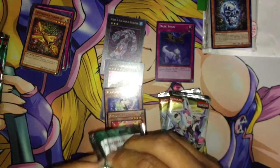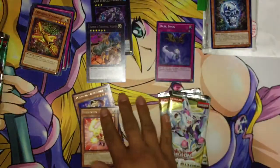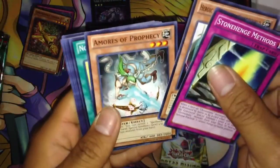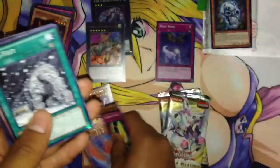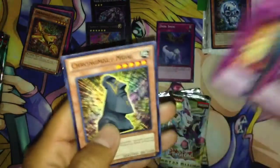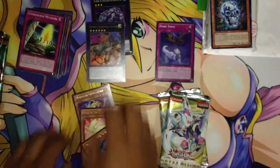And last pack of Return of Duel. Sorry for that glare, guys — try to get that out of the way. Stonehenge Methods, Heroic Challenger Sword Shield, Amor's Prophecy, Noble Arms Gallatin — pretty good card for Noble Knights. Got a Rare ZW Phoenix Bow, Cold Feet, Euphoria, Heroic Retribution Sword, and Chronomaly. Pulled a Secret Rare.